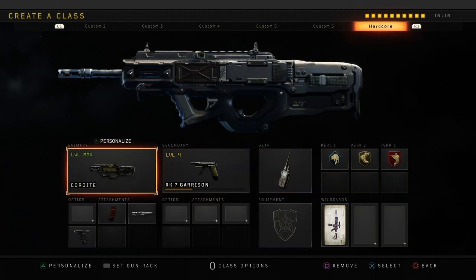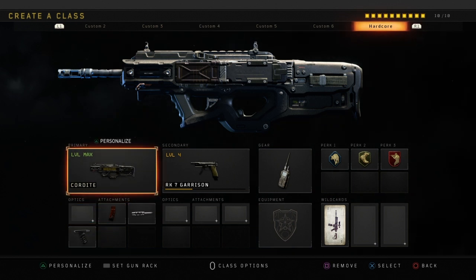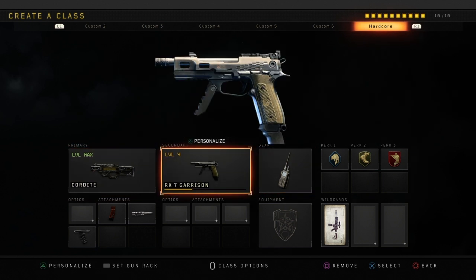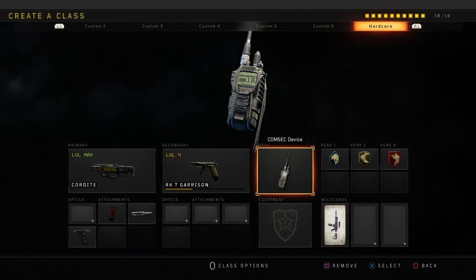The next one is going to be the Cordite class. I absolutely love this weapon on Core — it's so good. Extended Mags, Long Barrel, and Grip. It's one of the best SMGs in the game in my opinion. I use Scavenger, Lightweight, and Ghost on that as well. I've just put a random secondary on there, but you could go ahead and use a Reflex sight instead if you want.